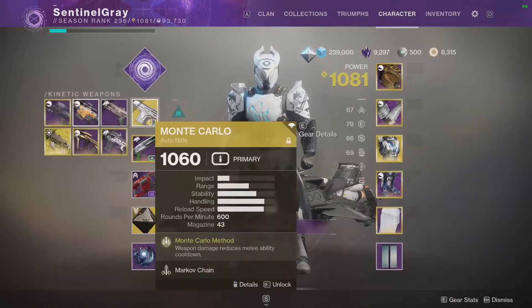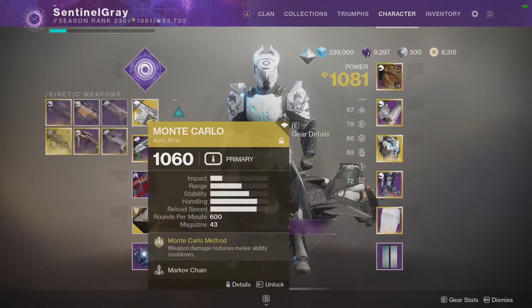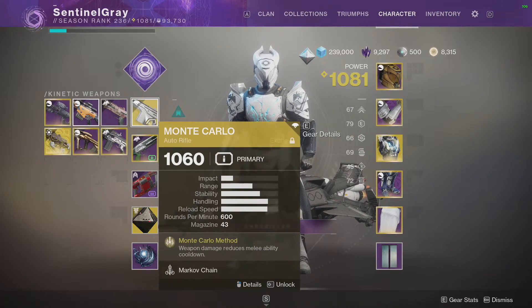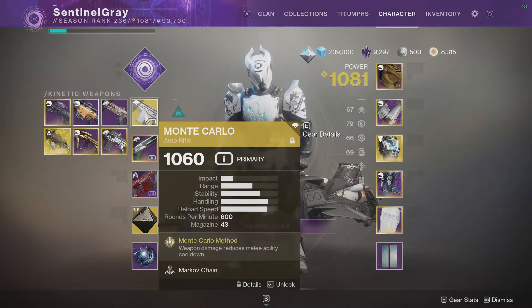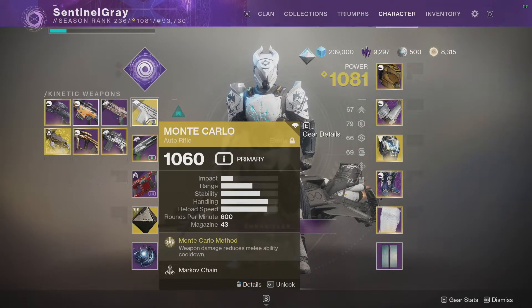Pairing with that, Code of the Commander, Heart of Inmost Light, and Monte Carlo is the exact crowd control build I'm talking about — the video for it will be in the description box below. I noticed I'm going a little fast and I'll try to slow it down, but I don't want this to be another half-hour long video.